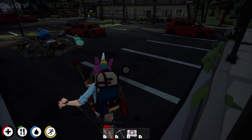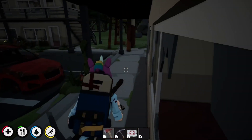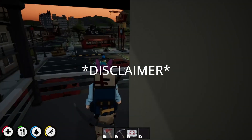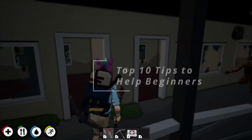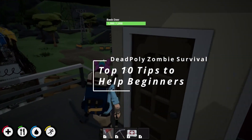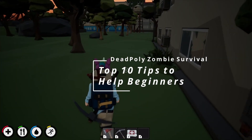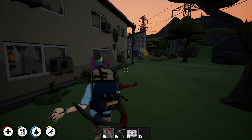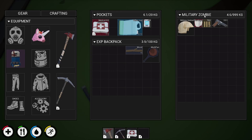Dead Polly is a zombie survival game that was just released on Steam as an early access game. As such, any tips in this video are subject to change. Welcome to my top 10 beginner tips for helping you stay alive in Dead Polly and Zombie Survival. While some skills will be learned naturally, such as cutting wood from trees or stones from rocks, others will take a little bit of trial and error.